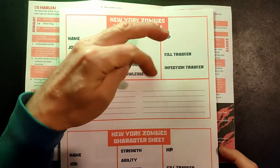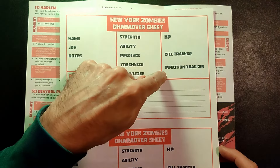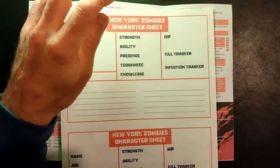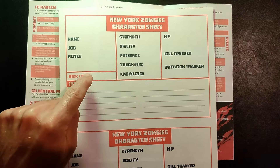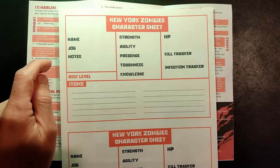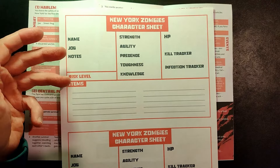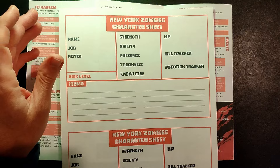I also made a character sheet — kept it super simple. It's got the name, job, stats, an HP spot, and spots to track your kills, because every time you get five kills you're able to increase one of your stats. There's also an infection tracker so if you get infected you can count down how many rounds you have before you become zombified, a risk level tracker for each location, and an area to track items.